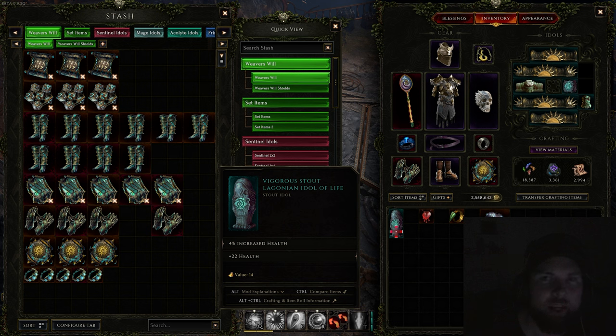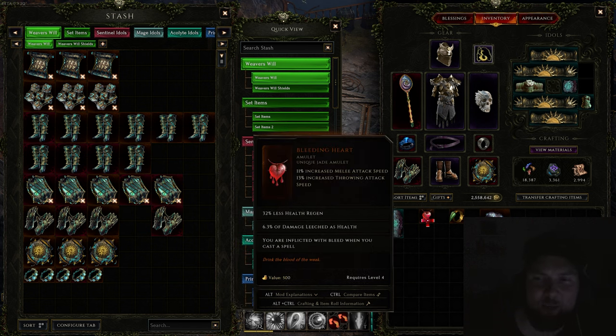It gives you increased and flat health in a one-by-two slot, and almost every build in the game wants to put these on. Whether you're low life or full life, it doesn't matter — you're going to want these idols. They're probably the most popular idol in the game.